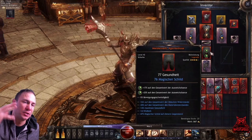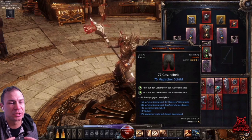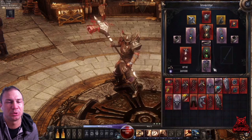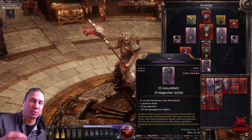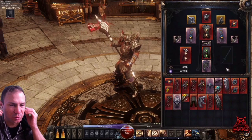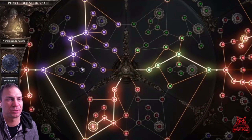For the legs, use main stat since there isn't a great damage option available — and put dodge chance gems in there to help with survivability. For boots, use movement speed, which is really good, or look for unique boots that boost material damage.